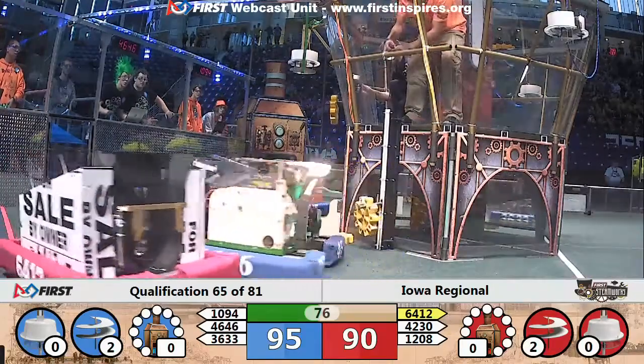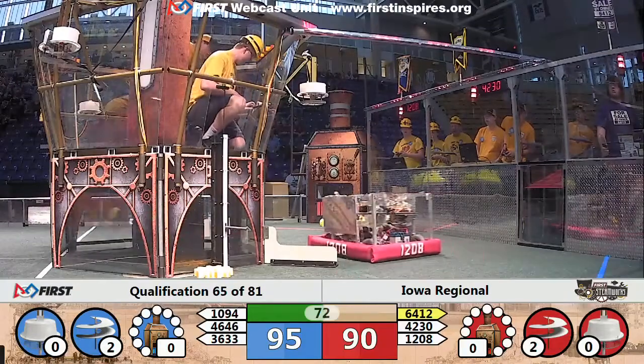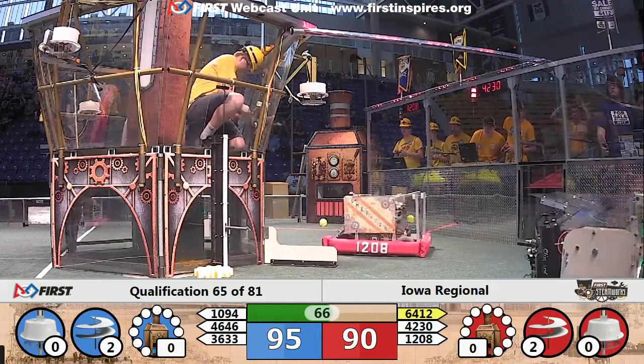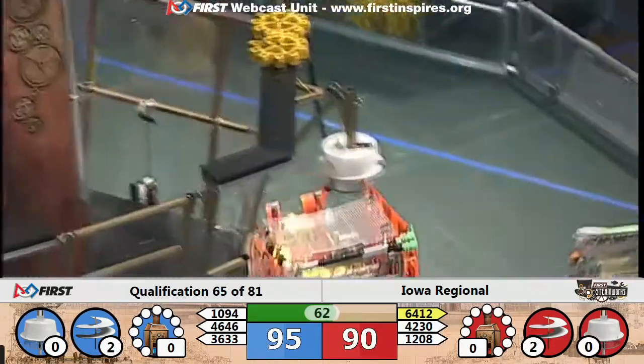Red Alliance continuing to gather gears. 1208 has one. They avoid oncoming Blue Robots and head back to the Red Airship. Blue Robots coming behind, heading to that corner station. A minute to go. Still a five-point Blue advantage.